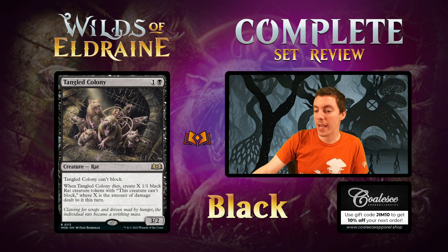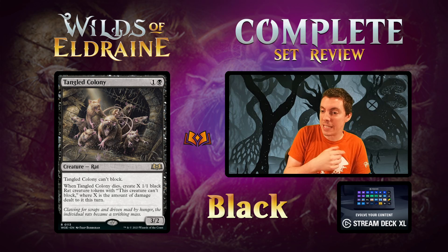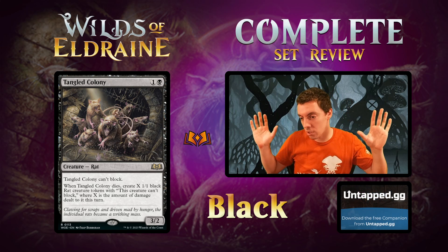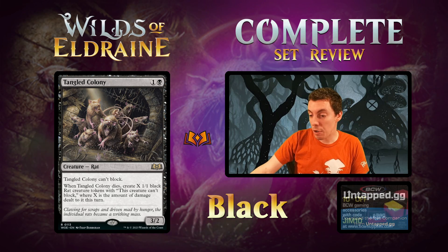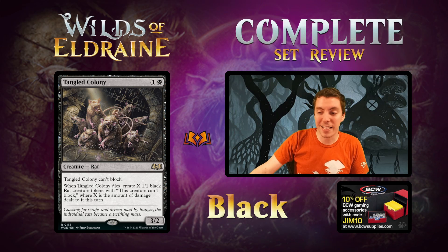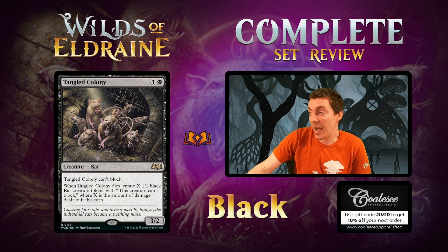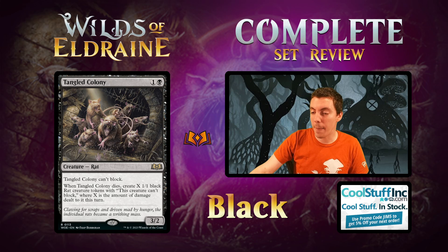Tangled Colony — more rats! 2-mana Rat that can't block. When this thing dies, make X rat tokens where X is the amount of damage dealt to it this turn. So it's a 3/2 for 2 that can't block, but if it's killed by a damage-based removal spell or a blocker, it explodes into a bunch of tokens. If you just cut it down though, it does nothing. I think this card is pretty cute — in theory you could build around it with a Blasphemous Act type card, but probably not worth the squeeze. Realistically it's just a fine 2-drop for a rat deck. Good limited card — really good rate, though not being able to block is a little tough.